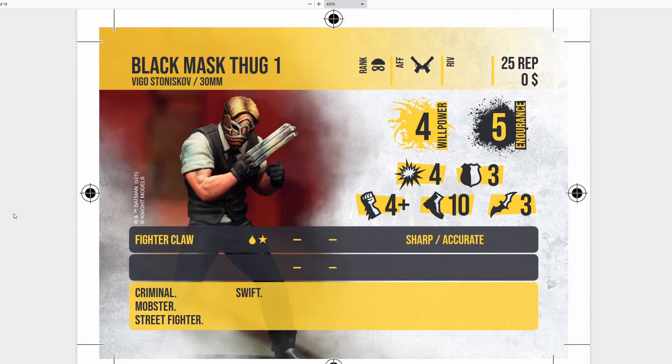Here we have Black Mask Thug 1, Vigo — a named henchman affiliated with Organized Crime, 25 reputation and zero funding. He comes with 4 willpower, 5 endurance — pretty appropriate for 25 reputation. He has 4 attack and 3 defense — really strong attack for 25 rep. He has a 4-plus strength die, 10-inch movement — really good for a henchman — and 3 specials. He brings Fighter Claws: blood stun, Sharp and Accurate — Accurate giving plus one on his rolls and Sharp being a re-roll of strength. Pretty good.